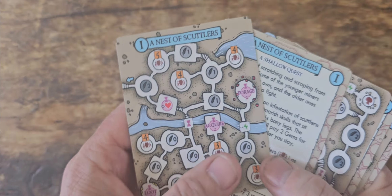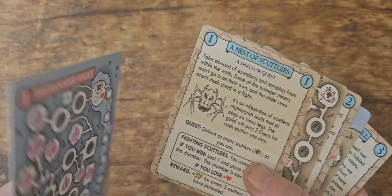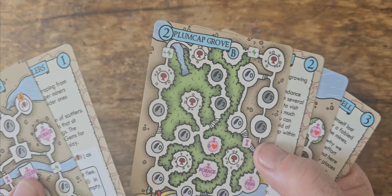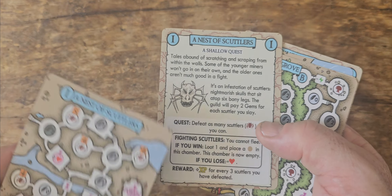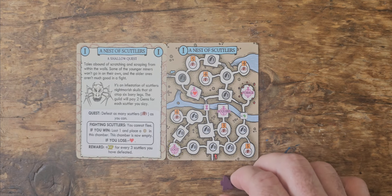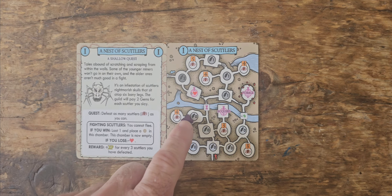As well as exploring Coppershell Bay you'll also be taking on quests for the Miner's Guild underground. There are six different quests — three shallow ones, and when you become a level three player you flip them over to take on the deep quests, which are more challenging. You'll be taking on nests of Scuttlers, trying to find rare plum cat fungus, rescuing lost villagers, and so on. Each quest card comes with the backstory, the setup rules, and the map itself. Your little meeple will travel around the chambers, drawing story cards and taking actions depending on the nature of the chamber.